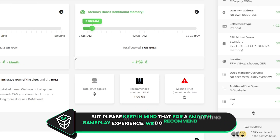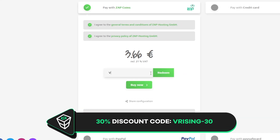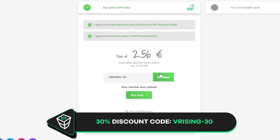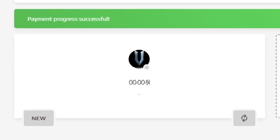Please keep in mind that for a smooth gameplay experience we do recommend getting at least 4GB of RAM. Finally, select a payment method, but before you confirm your order, here is a little gift from us — a 30% off voucher code which you can use by clicking on your voucher and typing VRising-30. After you confirm your order, the server will be up in just a minute.